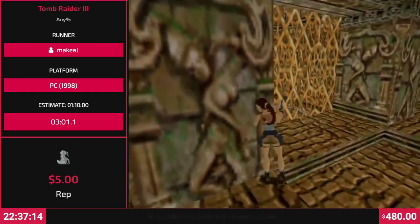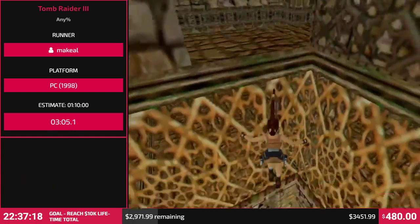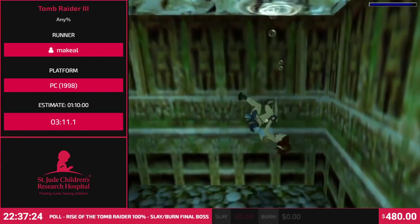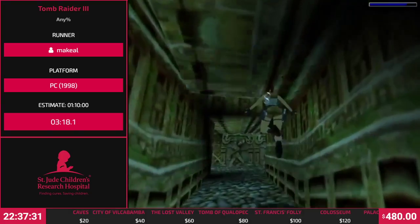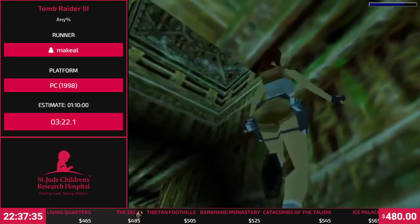So Tomb Raider 3's story - I don't even remember why Lara is here in the first place. She's hunting for infinite stones. Well, one for now I think, and then more later. Magical stones. Fallen from a meteorite or something. That's in the first cutscene when you open the game.